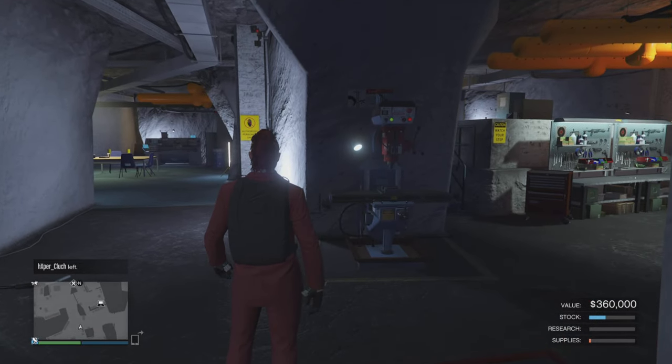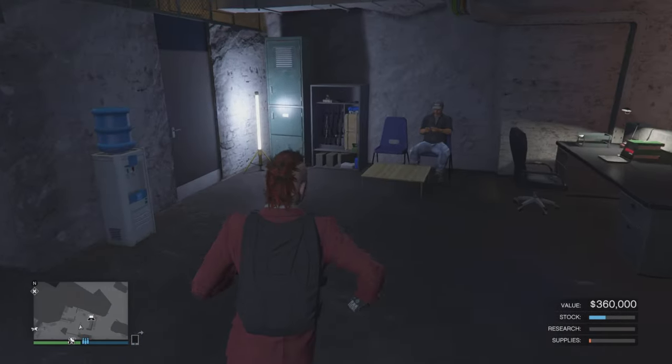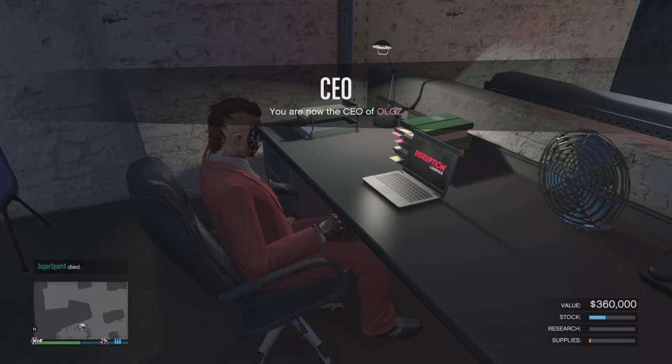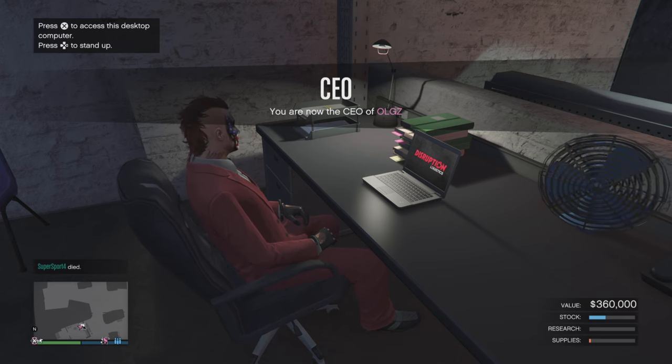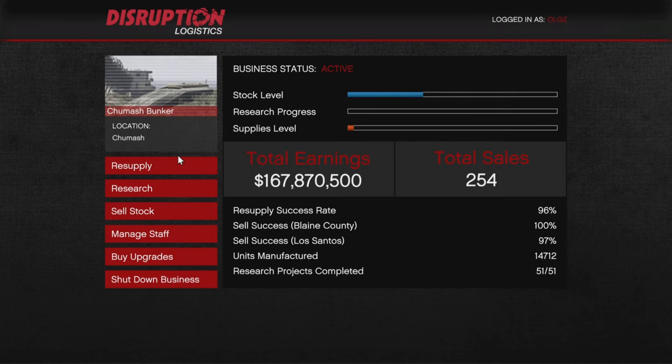Once you purchase your bunker and you're inside, you'll go through a tutorial with Agent 14 — they'll give you a little rundown. There'll be an initial resupply mission. But once you're past all that, you'll go to your laptop and log into the Disruption Logistics website. Once you're inside, this is the interior mainframe of the bunker, and it gives you the chance to not only purchase supplies and make sales, but also purchase upgrades.